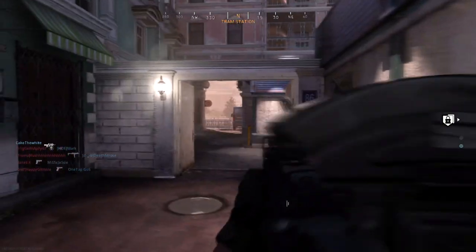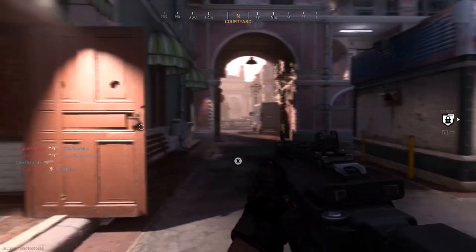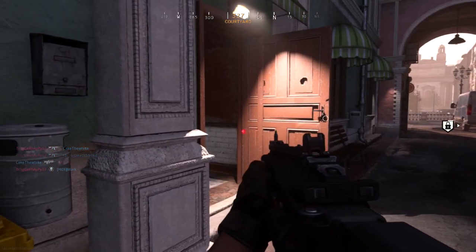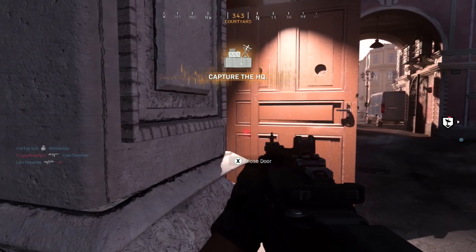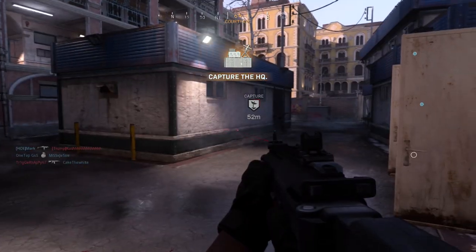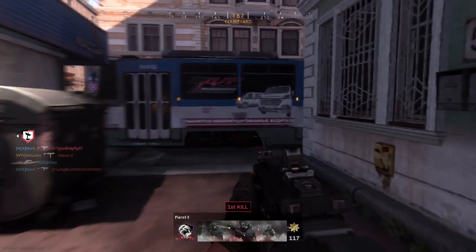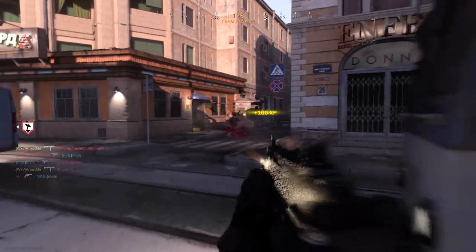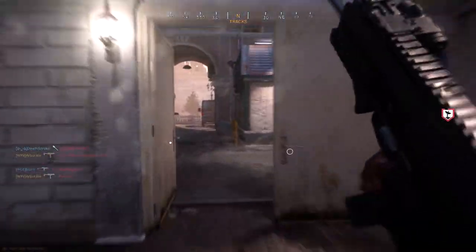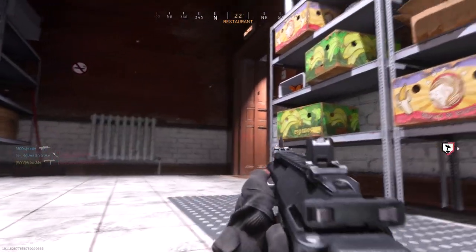The second tip is to use a laser sight. The laser I recommend is the 1mw laser, because it actually allows you to stay hidden from enemies. If you use any other laser in the game, enemies will be able to see the laser pointer before they even see you, which gives away your position and makes it much more challenging to get those hipfire kills. Using the 1mw laser is going to be really clutch when it comes to getting hipfire kills.